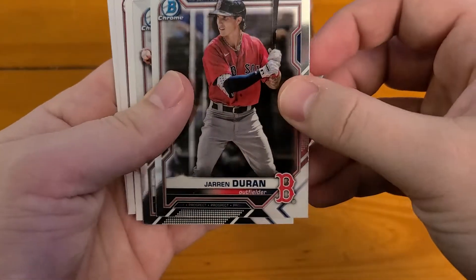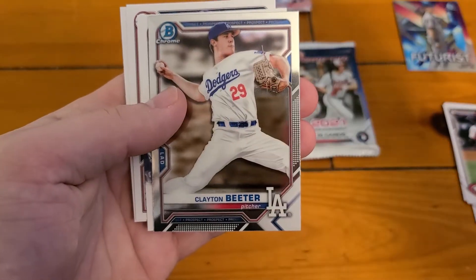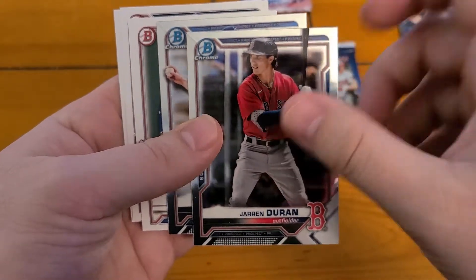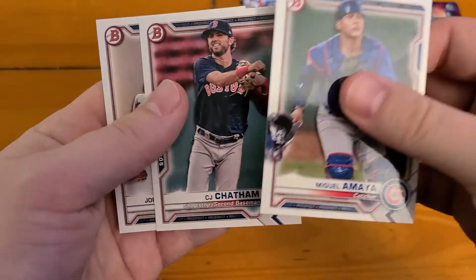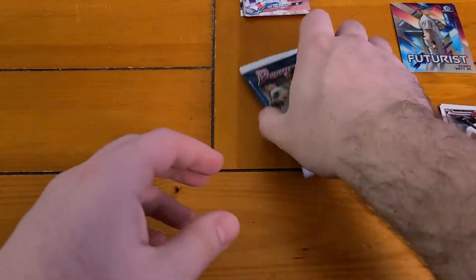So you get two Chromes: Jarren Duran — not the Red Sox we're looking for — and Clayton Beeter. So that's a bummer. You're looking for the Bowman Firsts. No Bowman Firsts here. Gellemiah, CJ Chatham, and Balzavich. So no Bowman Firsts.